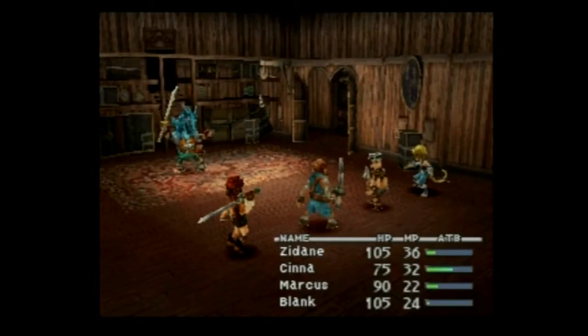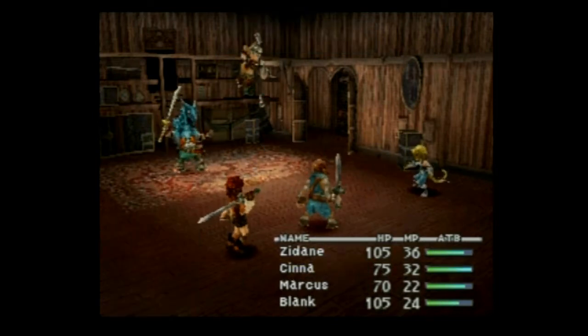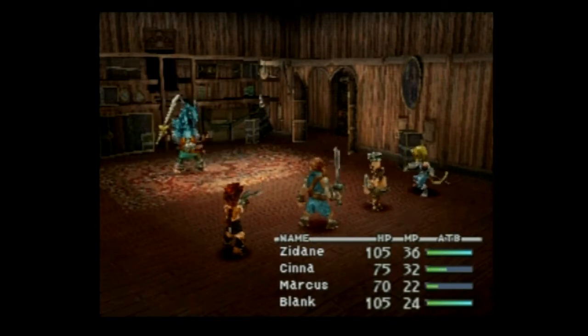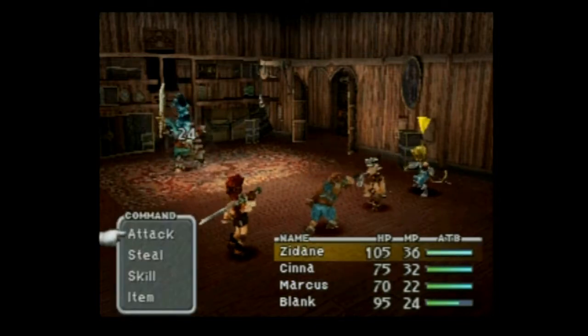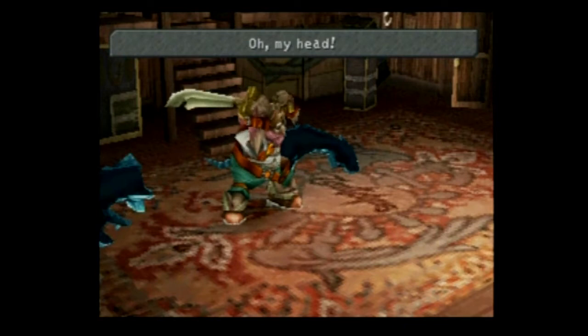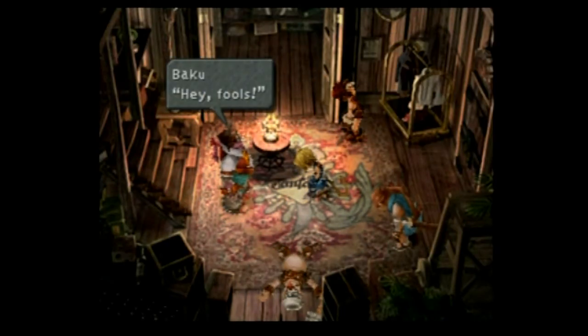Dagger is really the princess — she ends up becoming the queen later on. Captain Steiner: Zidane calls him Rusty because he's got this rusty armor. He's just kind of a by-the-book, a little-too-much type of character. And then Vivi's just this kid who's trying to understand himself, and there's all this stuff going on with black mages being produced in a factory. The queen is sending them to attack other kingdoms in the world, and she's being manipulated by this other guy who's really the real bad guy in the game — and he has this thing where he can control dragons.